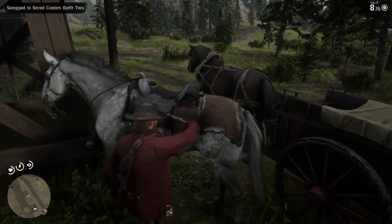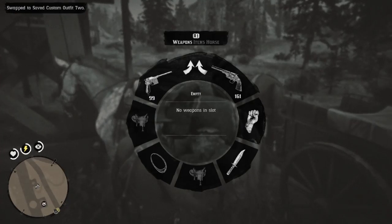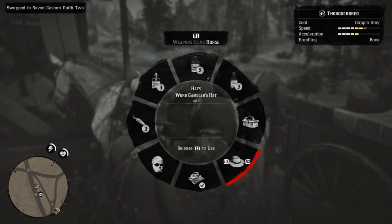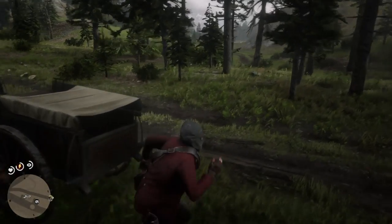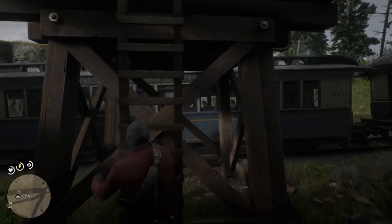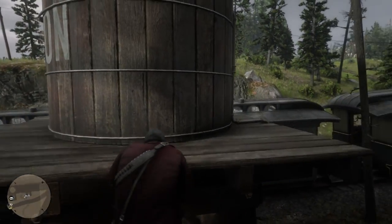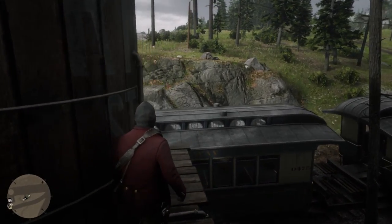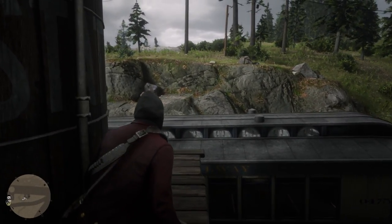Now, once we've done this, we're going to go ahead and put on our mask, and we have plenty of time because we have to jump on top of the train before it goes. We're going to go ahead and use the executioner hood here. And then we're going to climb up this little tower and wait until the train starts to go. You don't want to jump on the train before it starts to leave, because you will instantly get a bounty.